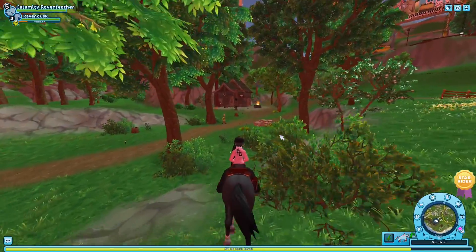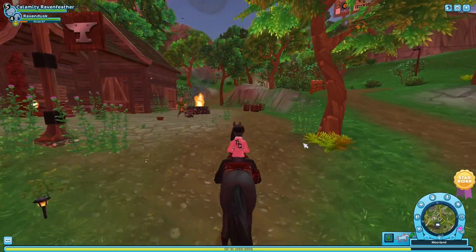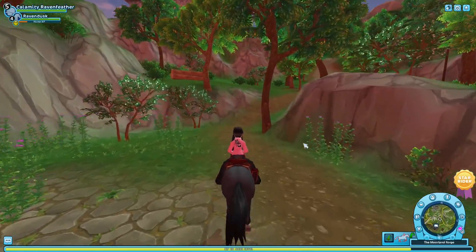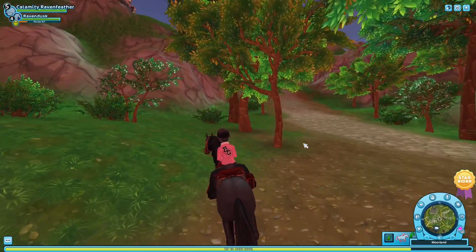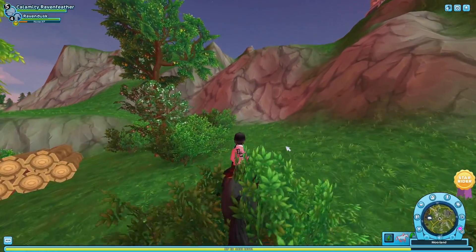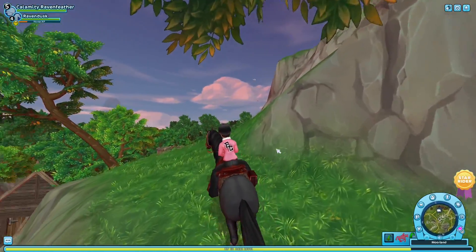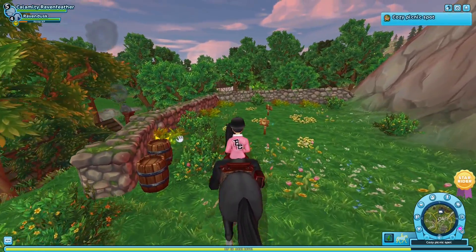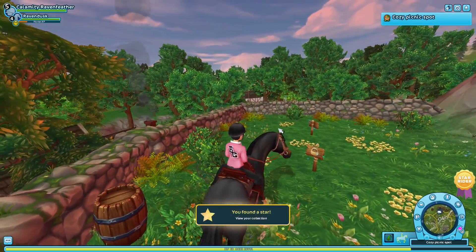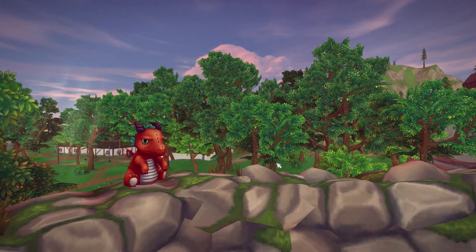We're going to ride on over here — it's actually up on the cliffs a little bit behind him. We're going to ride up here and then slow down. I don't remember for sure — oh, there it is! Yes, there it is, and we found another star! Let's go ahead and take this picture. He is so cute.